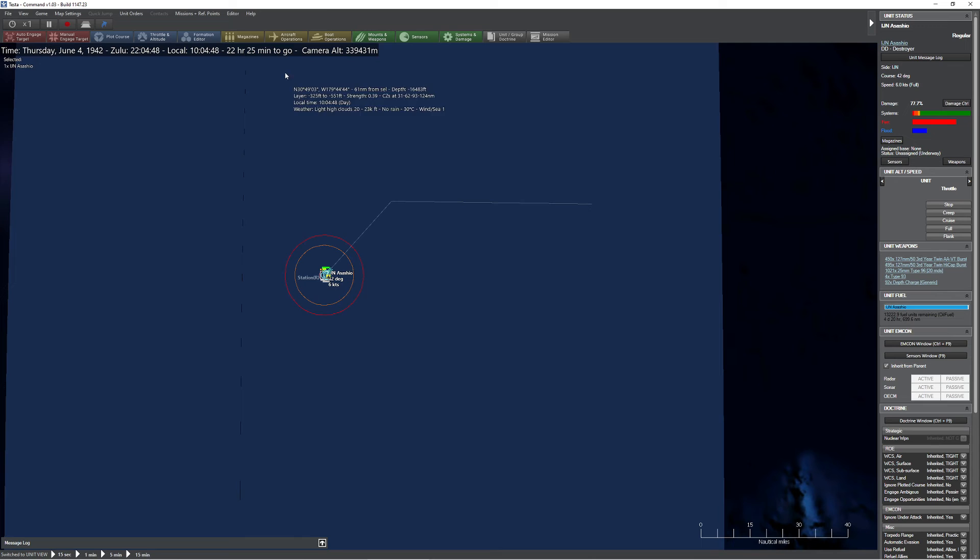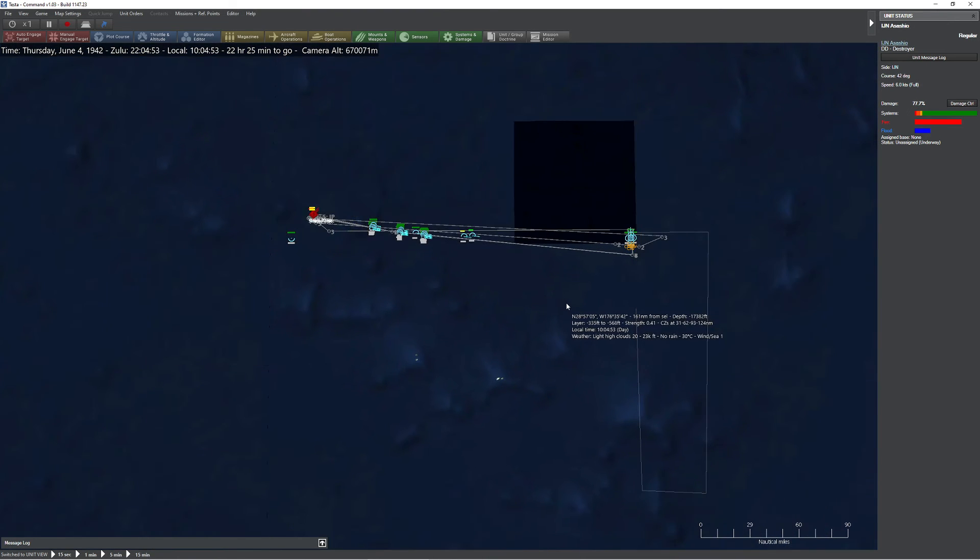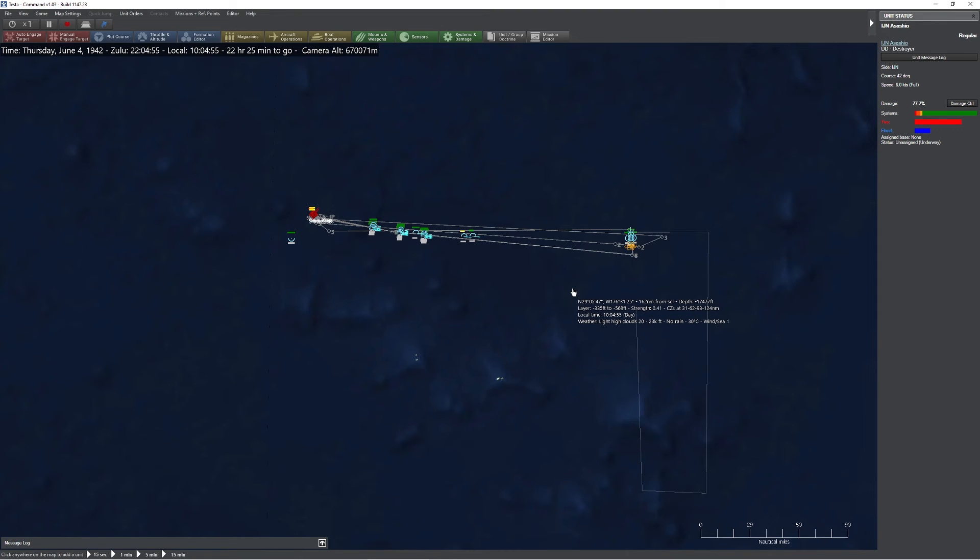Hopefully this video is helpful. The trick there is that you can group your aircraft in any size when you launch them. Some people are pointing out the fact saying, 'Can you do this once they're already in the air?' The answer is absolutely yes.